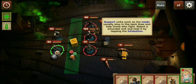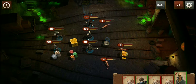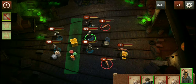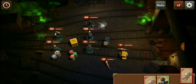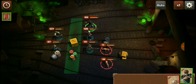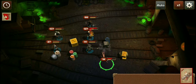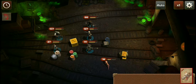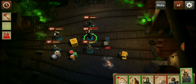Transport units such as a medic usually stay on the back lines and help those who fight. Select a wounded unit to heal it by tapping the info button. Hit the information button. Okay, sounds alright.